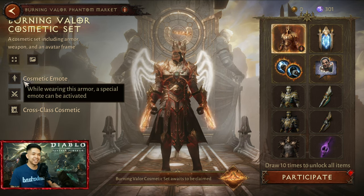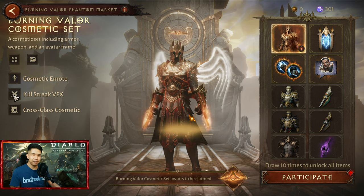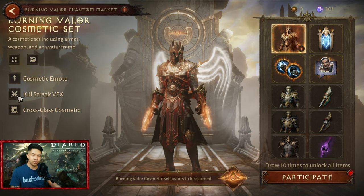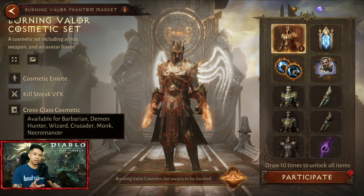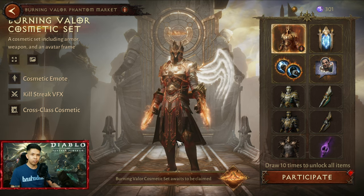It's written here: cosmetic emote, killstreak FX VFX — so when you get a killstreak this will show up in the middle. Cross-class cosmetic, so for every class available — barbarian, demon — the same as the white cosmetic, the Sacred Wilds.